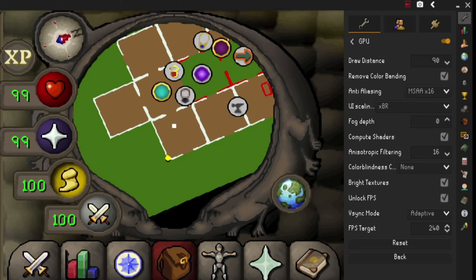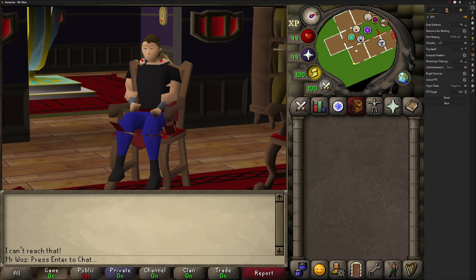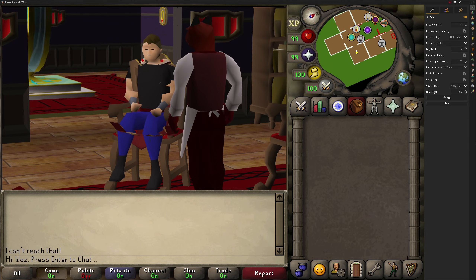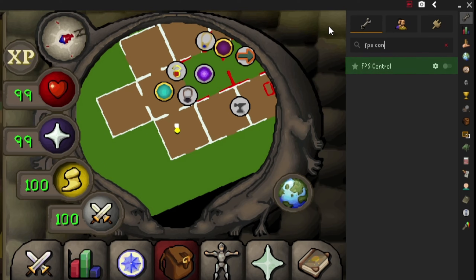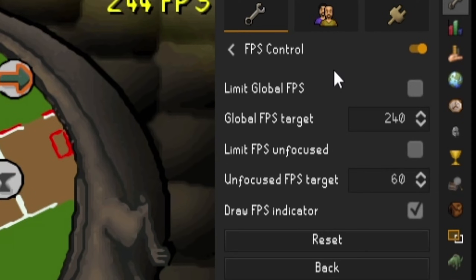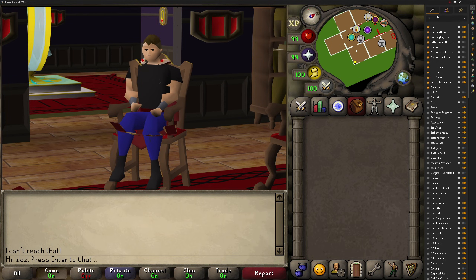Lastly in the GPU plugin, we have FPS target - the number of frames per second the game tries to run at. I have this set at 240, which is my monitor's refresh rate. For RuneScape, as long as you're above 60 fps that is more than enough - any lower and you'll notice stuttering and lag. This setting only works when VSync is turned off and FPS control is turned on. You can test this by typing FPS control in the RuneLite settings. I changed the global FPS target from 60 to 240.